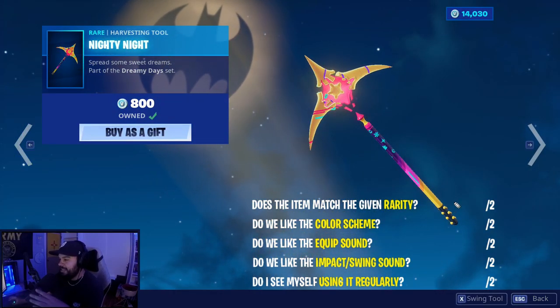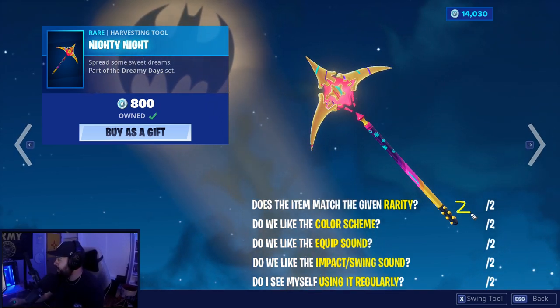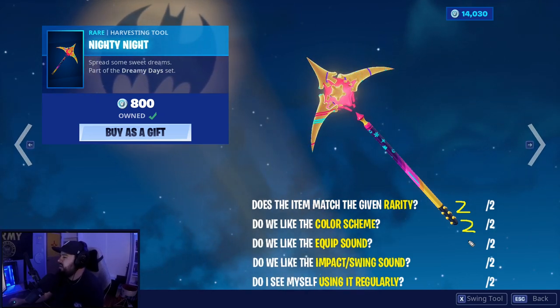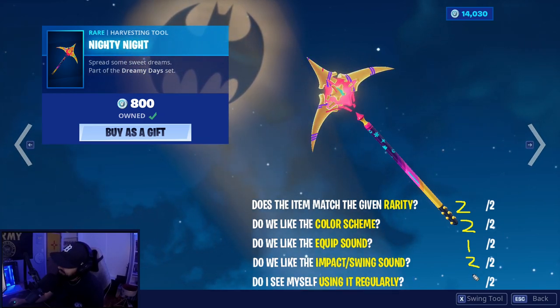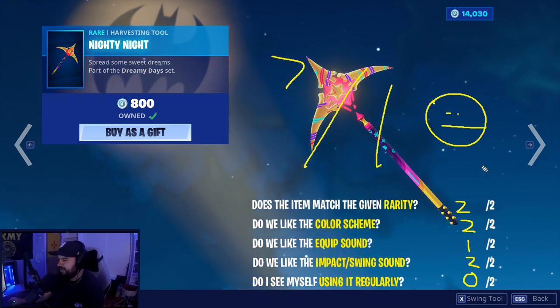The Nighty Night harvesting tool — not a fan of the three picks on the top, but I think it's a good rare rarity. Color scheme is interesting — two out of two equip sound. Effect swing sound — yes, two out of two. Will I use it? I don't think so — seven out of ten. It's a little too wild for me. Seven out of ten.